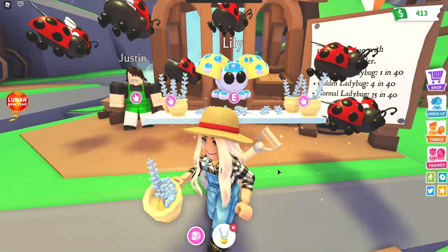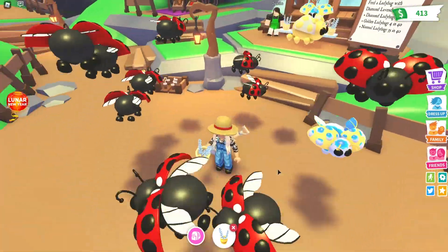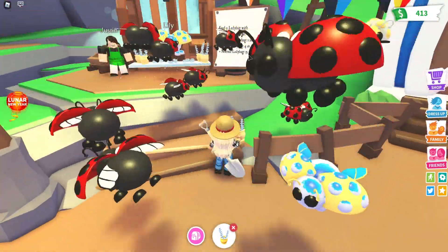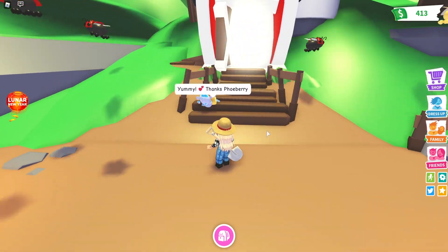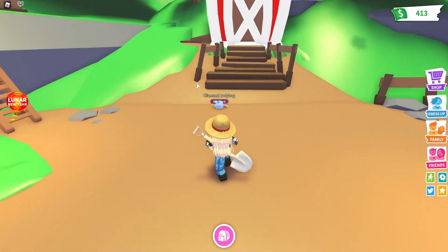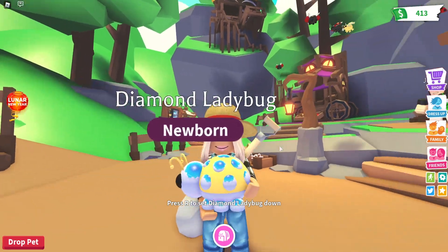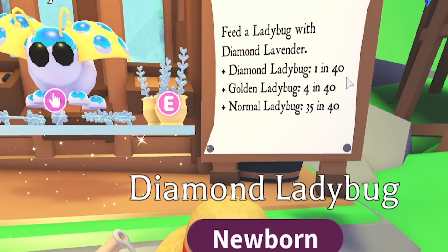Let's get some diamond lavender then. Oh my gosh, they're swarming around me - I did not expect that, they're huge! It says feed a ladybug with diamond lavender: diamond ladybug is one in 40, golden ladybug is four in 40, and normal ladybug is 35 in 40. Oh my gosh they're fighting over it - yummy, thanks! Wait, is this a diamond one? Did I literally just get a diamond one on my very first chance? I actually just got a diamond ladybug - one in 40 and I got it first try! Oh my gosh, I'm so lucky as a farmer today!